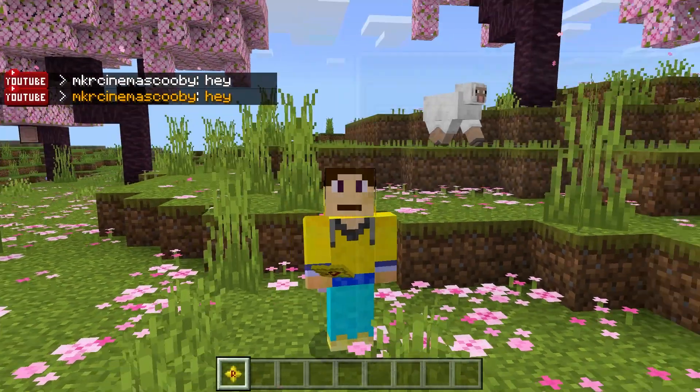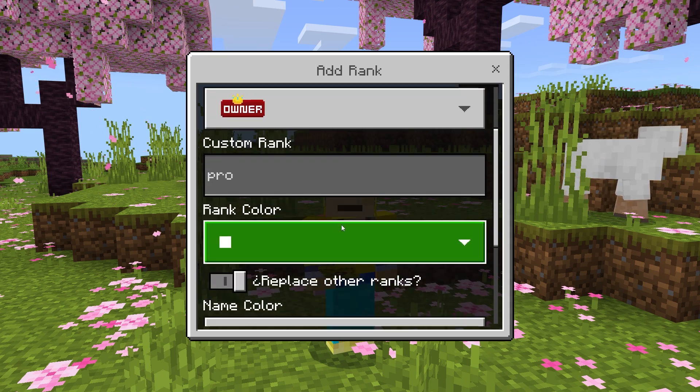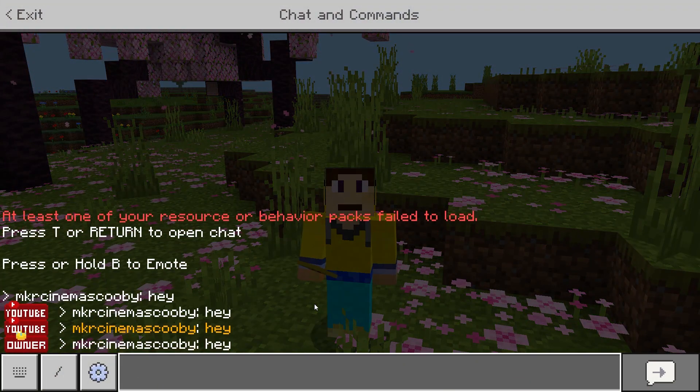Do note: if you change your rank and you have the lock tick enabled, it will get rid of your previous rank. As you can see I'm owner now — just owner, I don't have YouTuber and the owner rank. So take that into consideration if you have that option ticked.